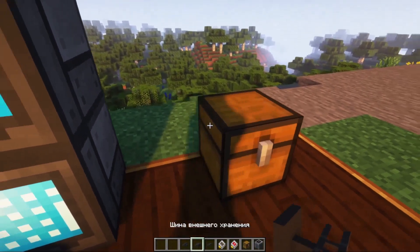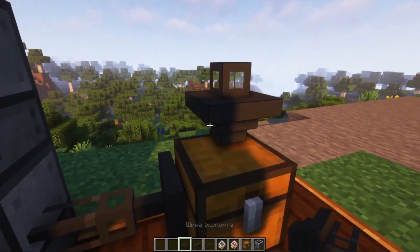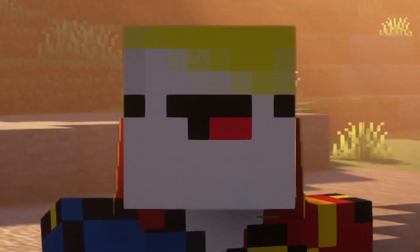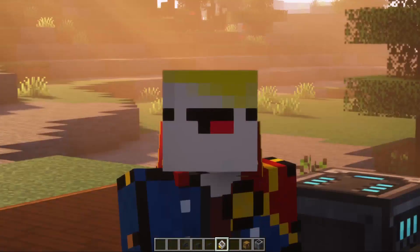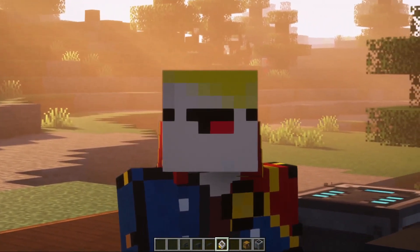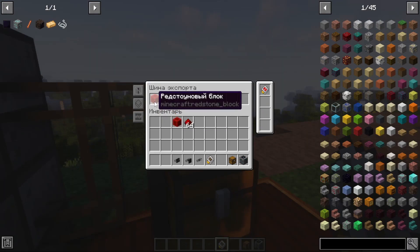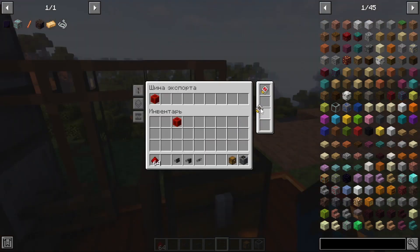Next, we install the chest and connect the external storage bus and the export bus to it, then connect it with a cable to our system. And now the most interesting part: we put the export bus into regulator mode. It will allow us to maintain a certain number of items in a given inventory — in our case, one Redstone block. There are no resources at all in our system right now. We throw in some Redstone dust, then put the crafting upgrade into the export bus.